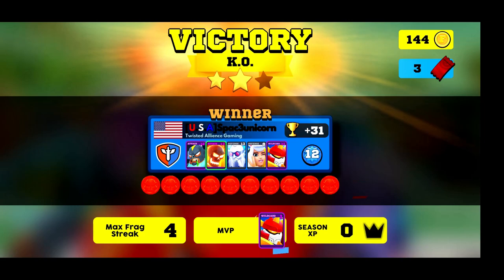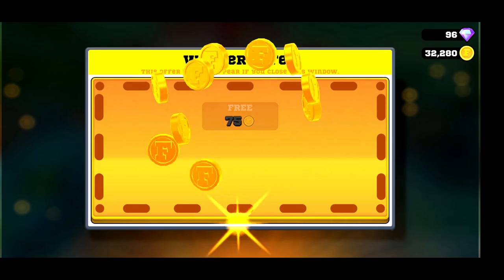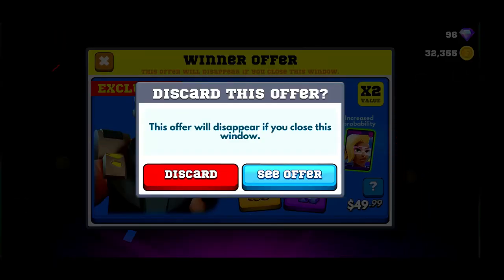You have to understand that arc and understand it's going to take about a second to get to its target — that will help you tremendously with Volcano. Like I said, the right-handed peek will keep you in cover better and you won't be exposed with your low health pool.